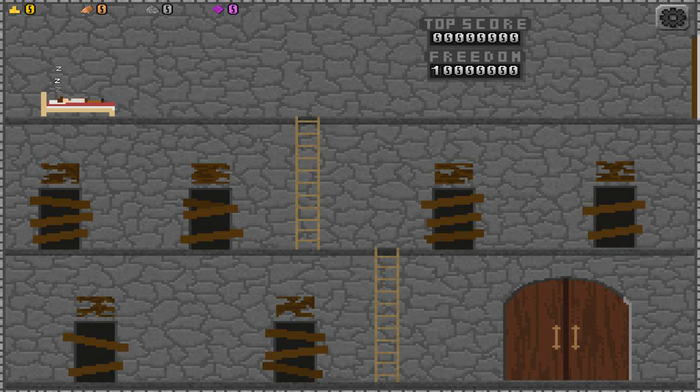Anyway, let's hop into this game. This is our headquarters. The whole point of the game is we are stuck in a cave and we don't know where we are apparently - even though we had time to set up a bed, ladders, rooms, and a big door to go into a dungeon. So he's probably lying to himself. But the whole point is to get a top score of 10 million in one run - as soon as you hit 10 million, you're free.